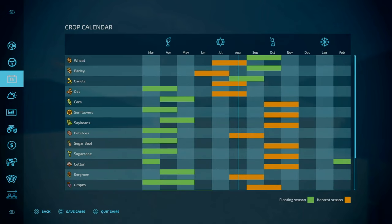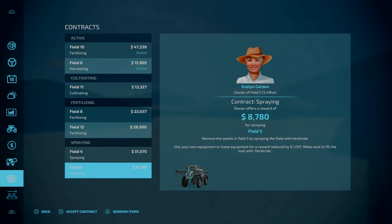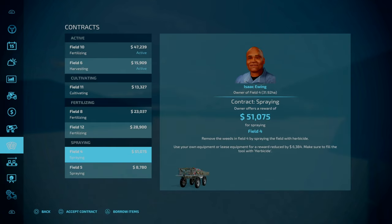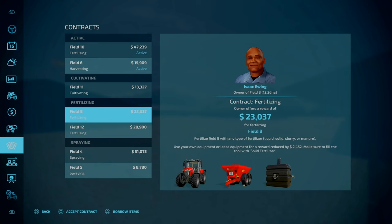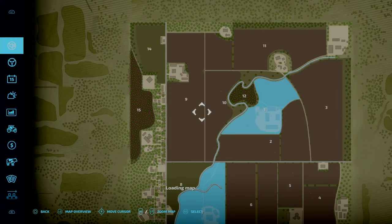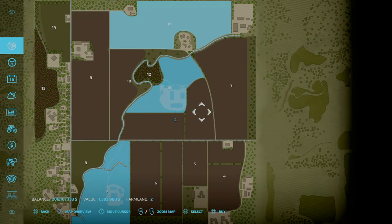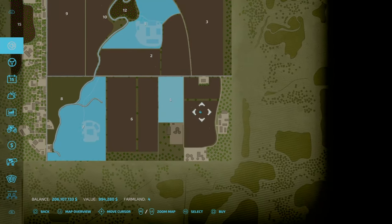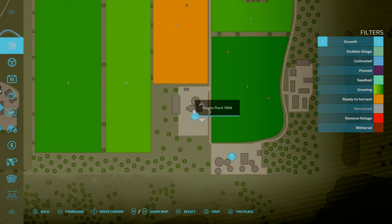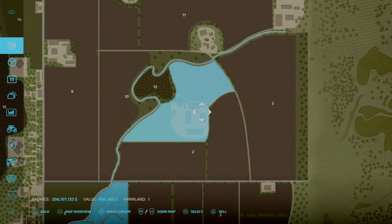In terms of the crop calendar, it's a base game crop calendar by the looks of it - no custom crops, nothing like that. Also there are no collectibles on the map. In terms of contracts, there are plenty of contracts and these do pay very well. Field prices are quite steep - around 1-2 million for most pieces of land. You can get Field 5 for half a mil, a mil for Field 4. The BGA land you can't purchase with the farmland - you have to purchase that individually at 1.9 million. Even some of your starting farm areas are 1.4 and 1 million. Forestry area is 210 grand in central, and 681 grand to the left.